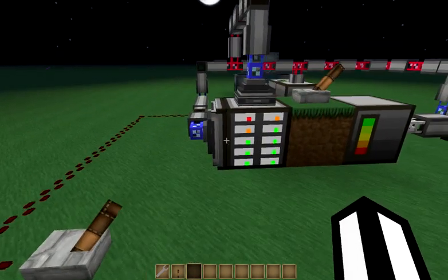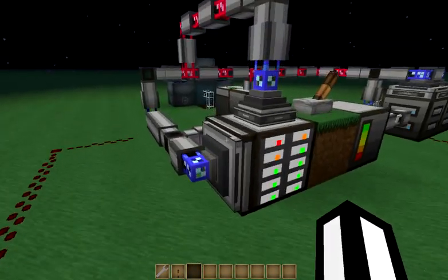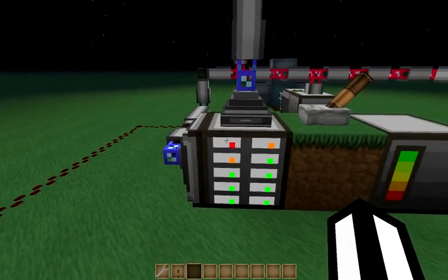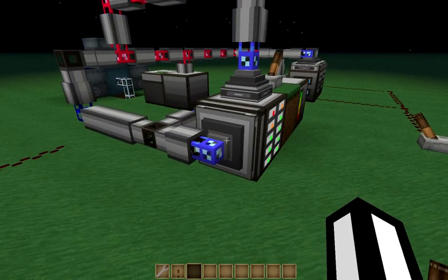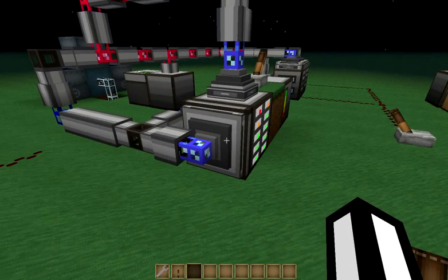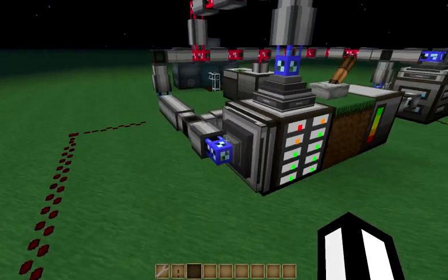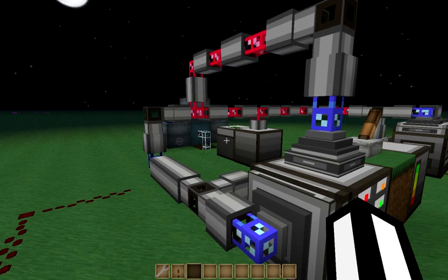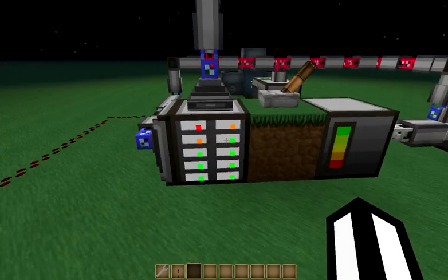Once that's taken care of, we turn off the export and turn on the storage bus and import bus. The import bus will immediately move all the empty drives back into the disk drive, and the storage bus will prepare to move the remaining drives in as they get imported back into the system. Since it's the highest priority, the disk drive becomes the new target instead of the chest. Let's go ahead and give this a try and see what happens.